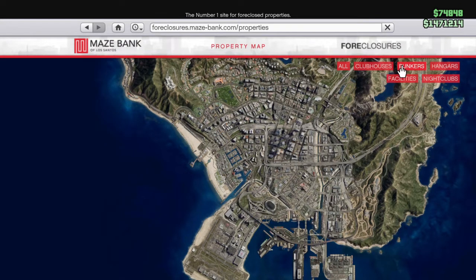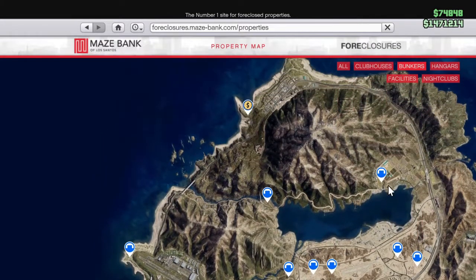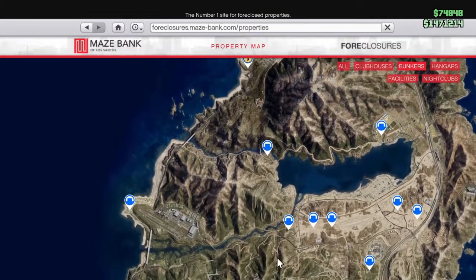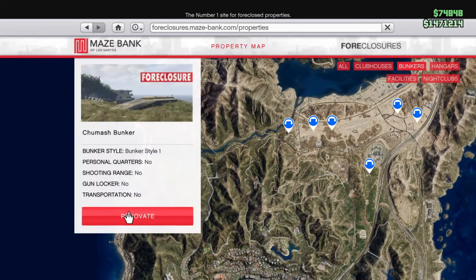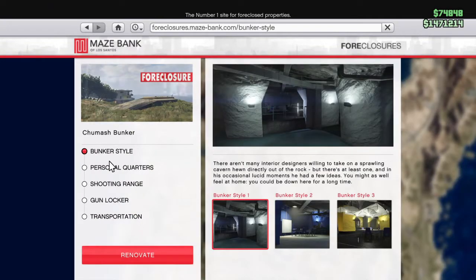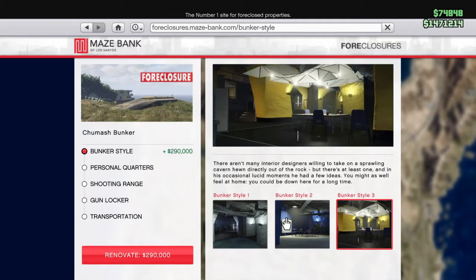When it comes to buying a bunker, there's a bunch of locations around Los Santos. I personally think the one at the bottom left is the best one. I did own the one at the top of the map when it first came out — trust me, you do not want that. You don't want to drive all the way up there and back to Los Santos to sell. It's not worth it; just put in a little extra and get the better-located one.